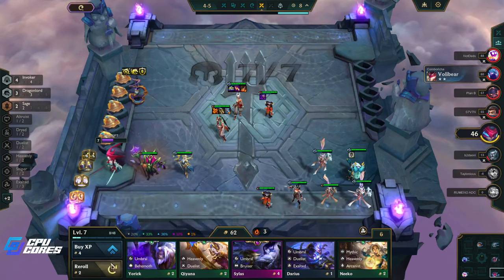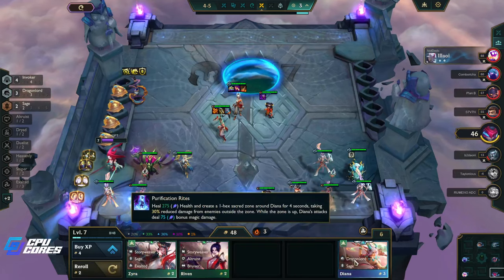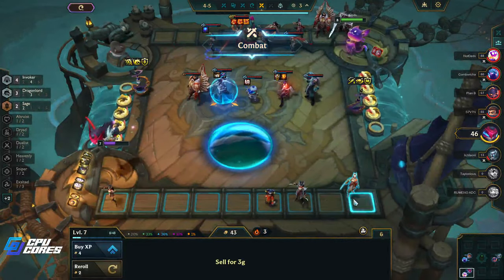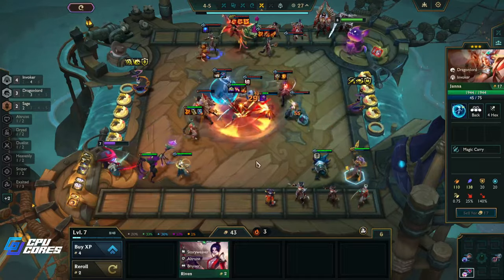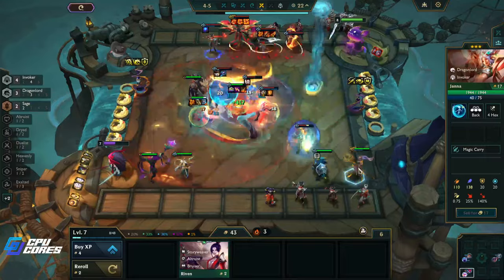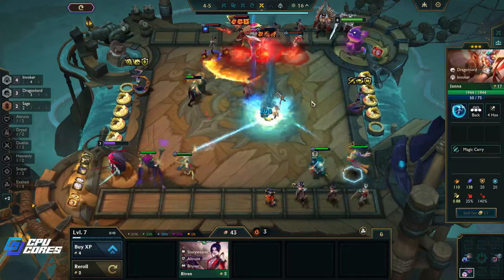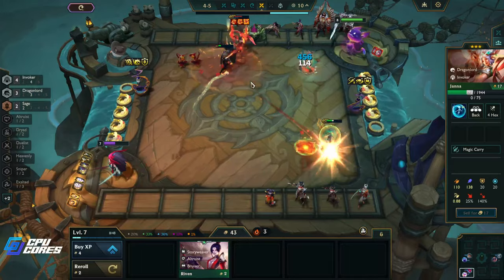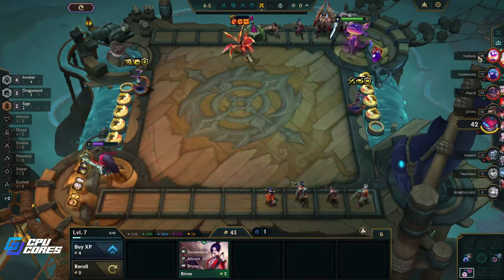We got a three-star Janna — that's pretty wild — and more Zyras! Three-star Janna is pretty good. Do we put Giant Slayer on her though? Her bubble shield won't help anybody with Giant Slayer. Although look at that damage! We're still in the bottom four so we should be getting a lot of benefit from the Scoreboard Scrapper. We're almost dead here — I feel like that's really bad, we need to do something about that.